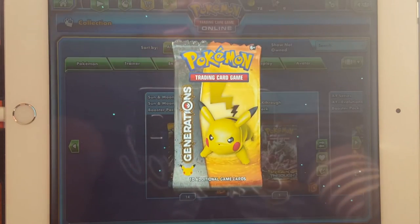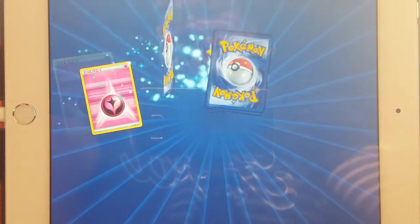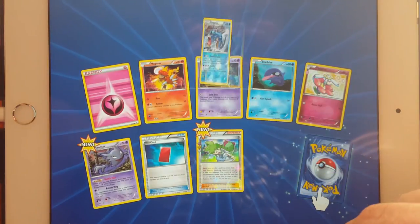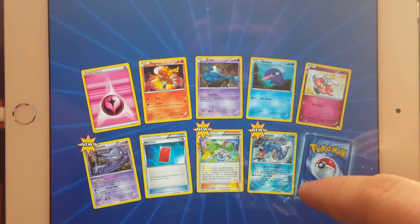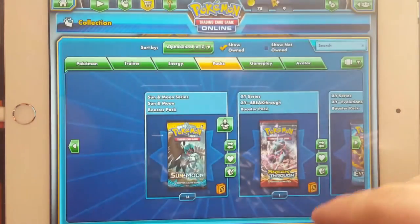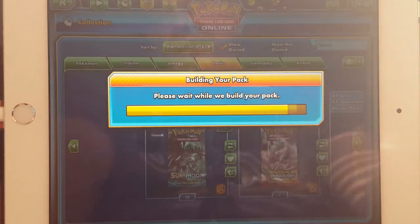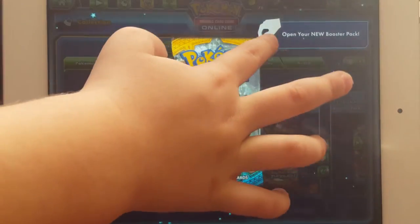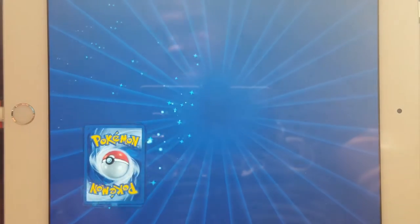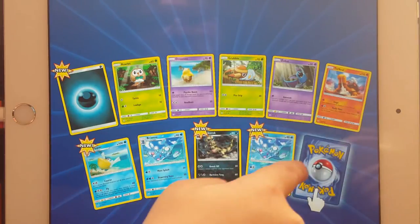The last Pikachu pack — is that not the last one? Oh, you got a hunter, but not the one you wanted. Reverse Gyarados, and then a Tauros. So here we go — Sun and Moon. Can we get some rainbow rares or not? Sometimes we don't, sometimes we do. I like that dark energy.